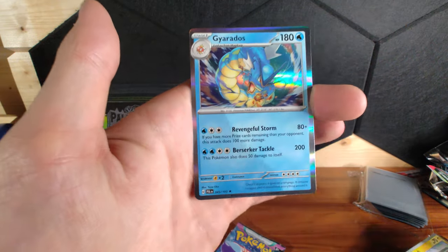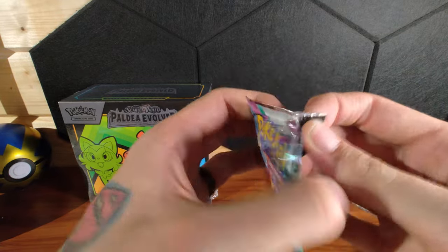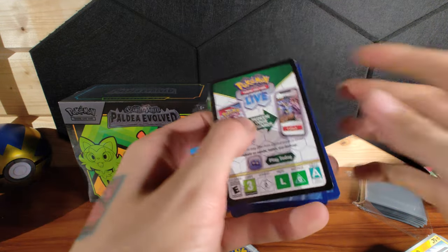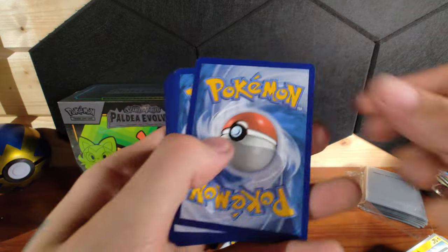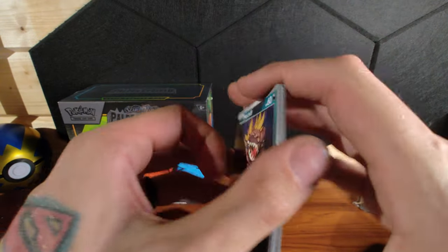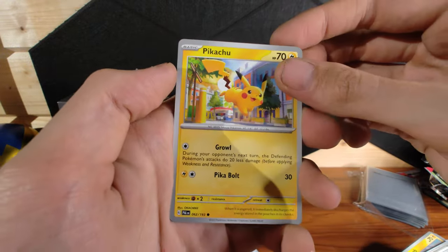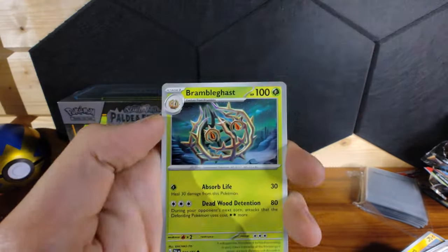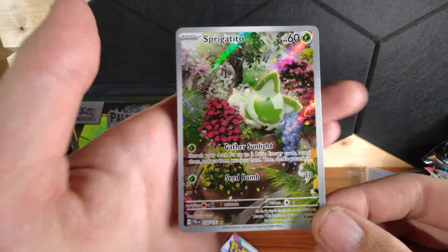Come on — Gyarados hollow. Not too bad, looks nice though. Right, two more from this box — we haven't really done as well. If you've forgotten what I got, don't forget at the end I will show all the decent cards. Hey Pikachu! I like you Pikachu, you can go in my special pile.